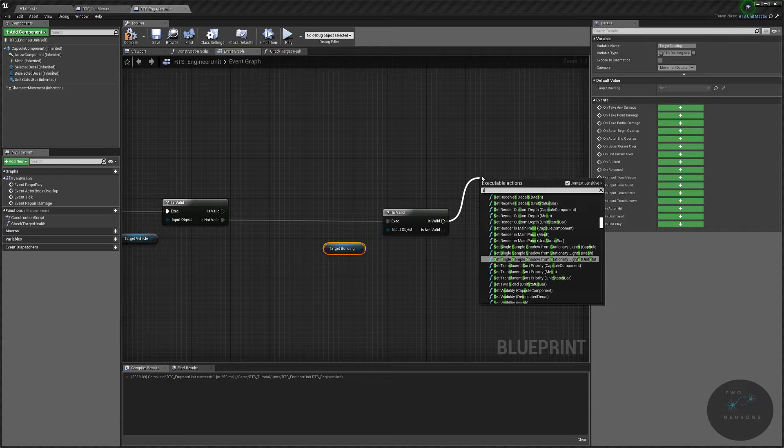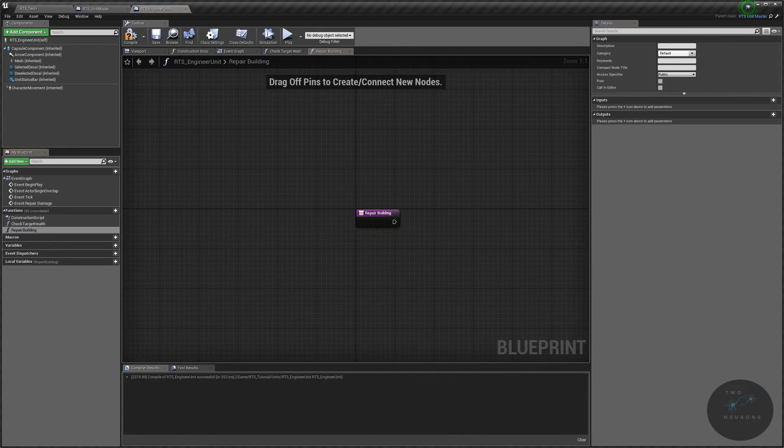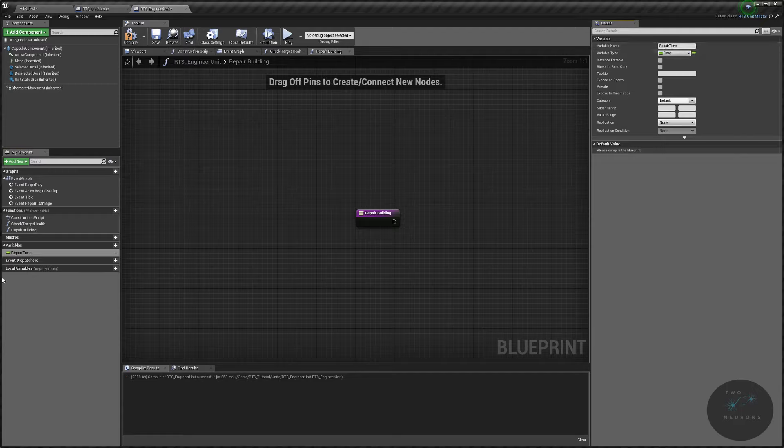Create a set timer by function name node — it will be a looping function firing every 0.01 seconds, and the function name will be repair building. Copy that name and create a new function called repair building. This will be similar to our harvesting and building construction events. We'll create one variable used for both building and vehicle repairs called repair time — make that a float. There's one functional difference from previous setups I'll point out as we go.